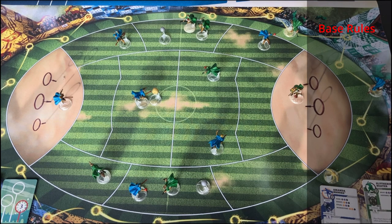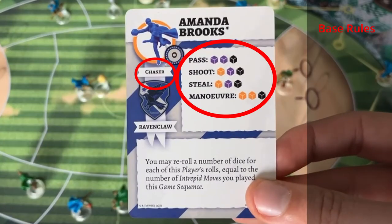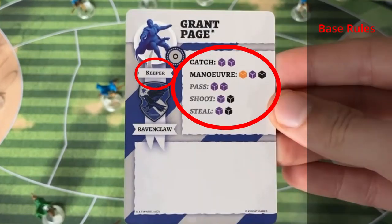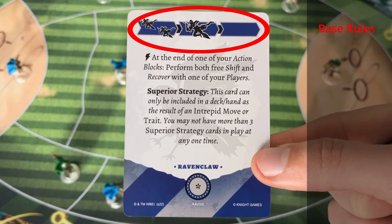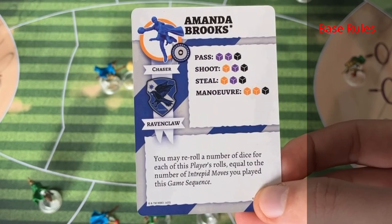First, the core rules. All the actions a player can take are on the card of the player and they depend on the position. For example, a chaser can do a pass, shoot, steal, and maneuver action or reaction. A beater can do a beat or defense action or reaction, and a keeper can do a catch, maneuver action as well as pass, shoot, and steal. The tactical card played determines when each coach will take actions with their players, via the action blocks on the top.